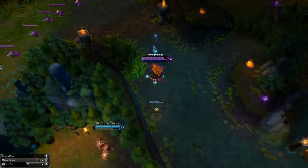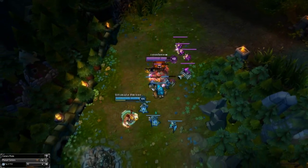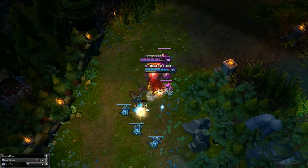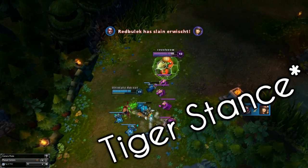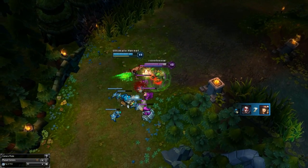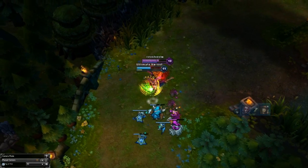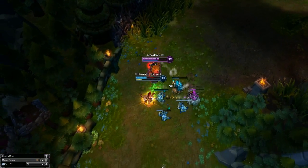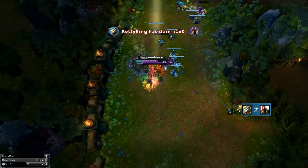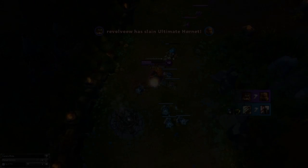Now before we go into items, let's look at some of Tiger Udyr's strengths in the top lane. In this clip I'm up against Lee Sin. I use my Bear stance to do a lot of damage, I pop my shield in case he follows up. I see an opportunity so I go in with my E, my shield soaks his damage, I use my Q to deal even more damage, and thanks to my movement speed from my passive I'm able to dodge his Q perfectly. From there it's a free kill.